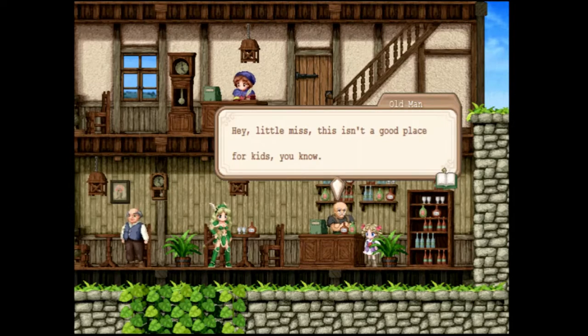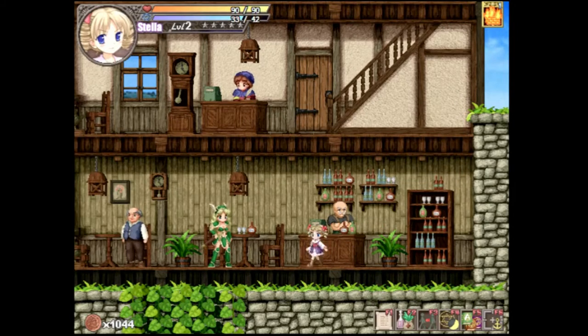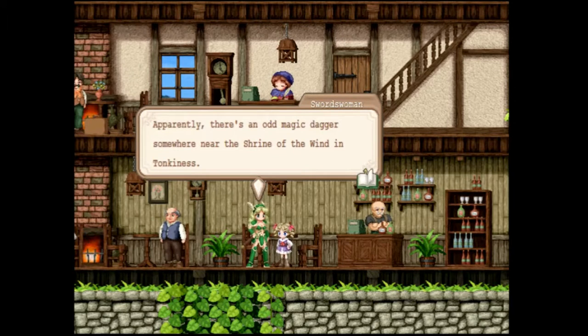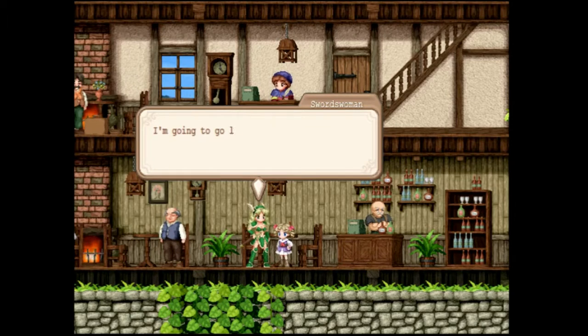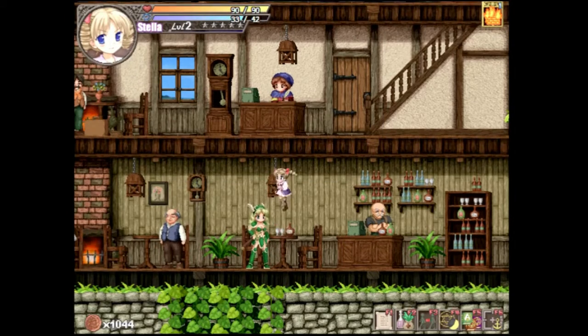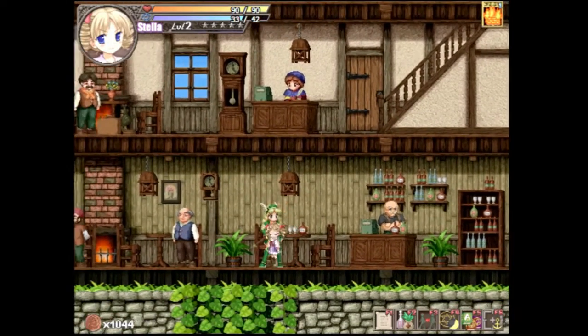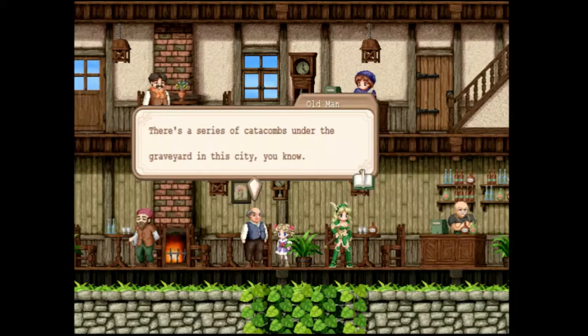Hey, little miss — this isn't a good place for kids, you know. Apparently, there's an old magic dagger somewhere near the Shrine of the Wind in Tonkiness. I'm going to go look for it the next time I'm in the area. Oh no you don't, you flaming bimbo. Get it? Flaming? There's a series of catacombs near under the graveyard in the city, you know. Okay, that explains it.